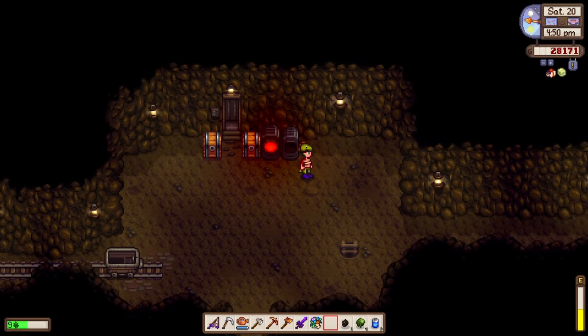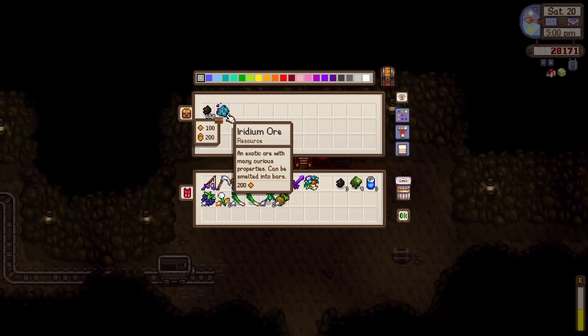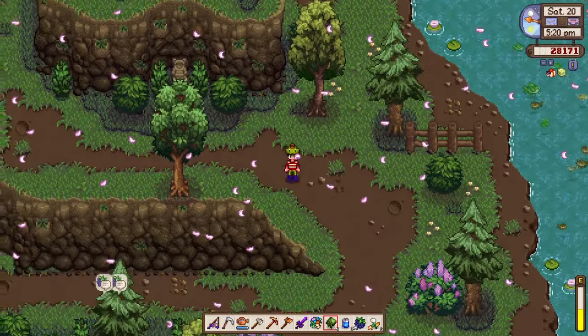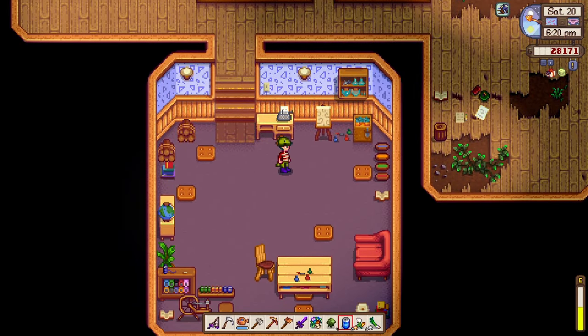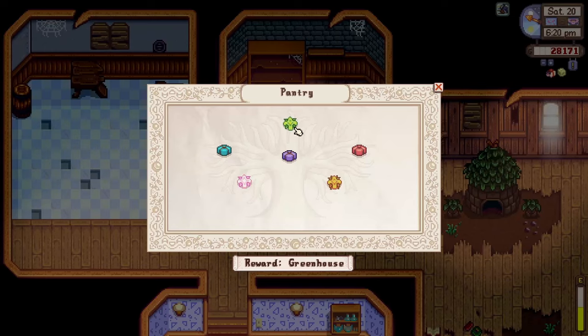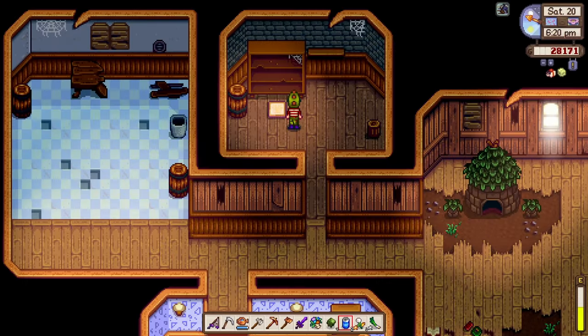Looks like we have some iridium that we could smelt. All right, it looks like it doesn't work with the other furnace — maybe because I only have two iridium ore. Before I forget, let's head straight to the Community Center. We are here — look at this, we've finished this part! It looks so pretty. Let's try out this next one. I think our next goal is the Animal Band Bundle.